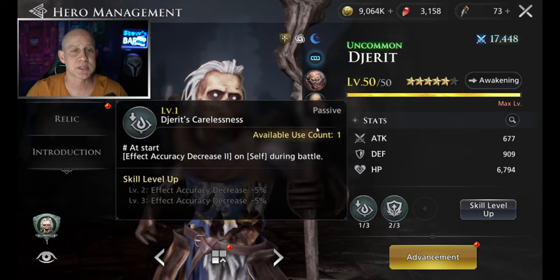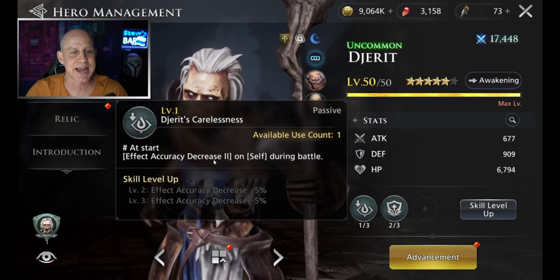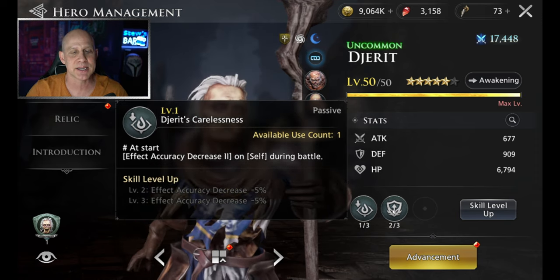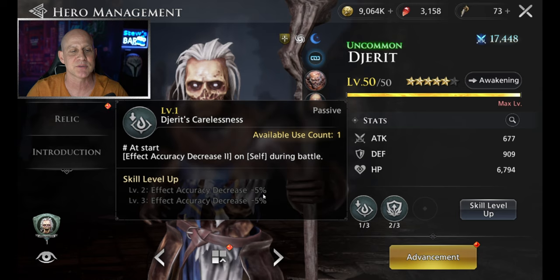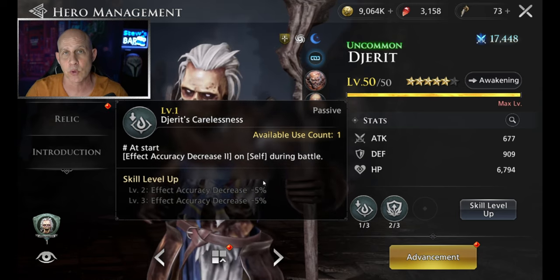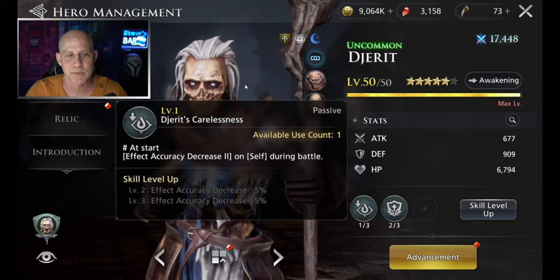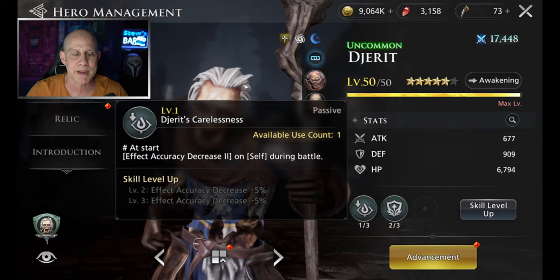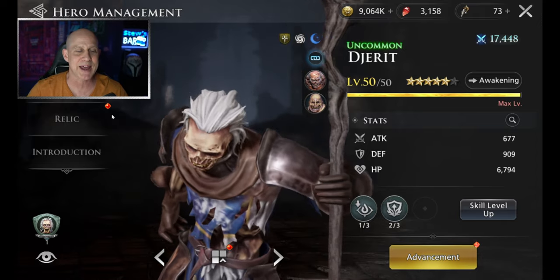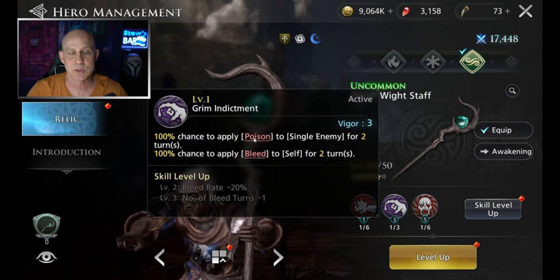Immediately when you zone into the battle, he's going to put decrease accuracy on himself too. It's 14% less accuracy. With a skill point into it, it goes down to 9%, and with two skill points it's down to 4%. You can remove this debuff if you have somebody that can cleanse him, and it will be gone the whole entire battle. You just need a little bit of accuracy on him and he's going to apply every single round two turn poisons.